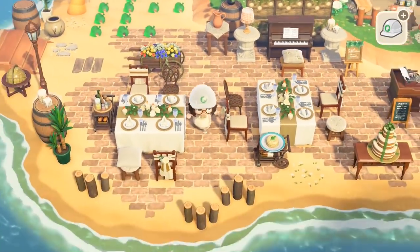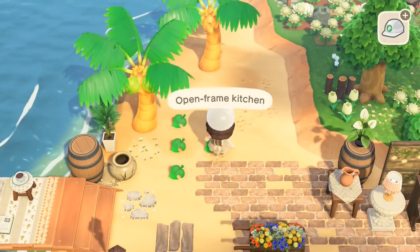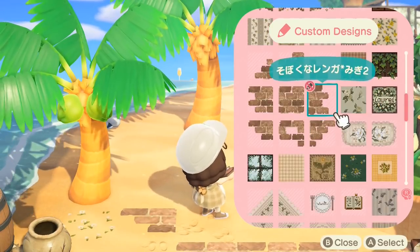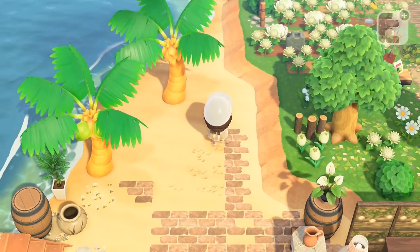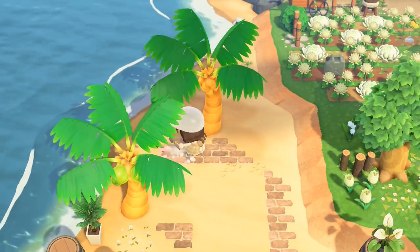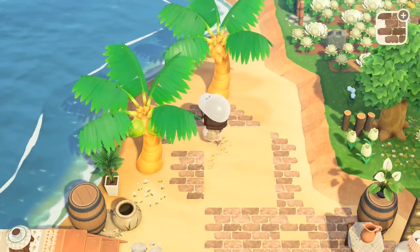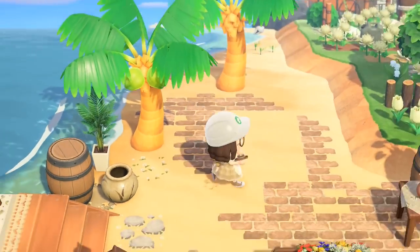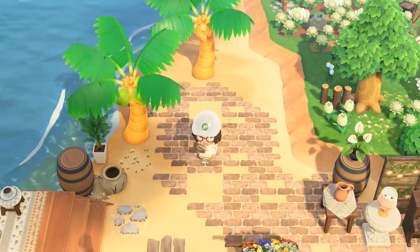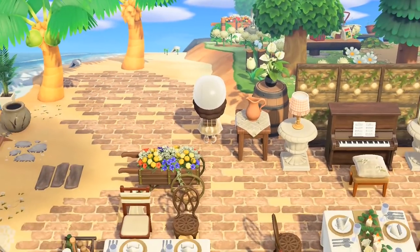I wanted to put the garden wagon down just to break up the area before the kitchen, then picked up some items to complete the kitchen area. Down goes our path — again sticking with the rustic brick. I think it looks really effective as this sort of kitchen flooring. I could have used dirt but it just doesn't feel like a restaurant if you have dirt on the floor — no one wants to eat at a restaurant with dirt on the floor!